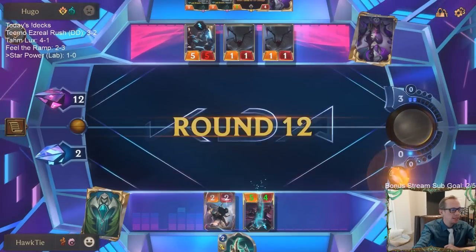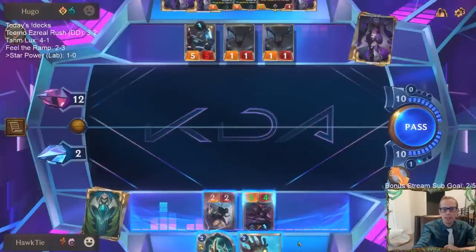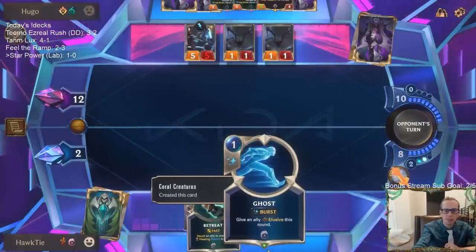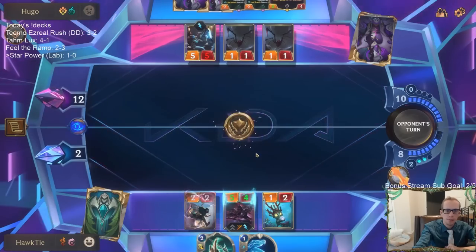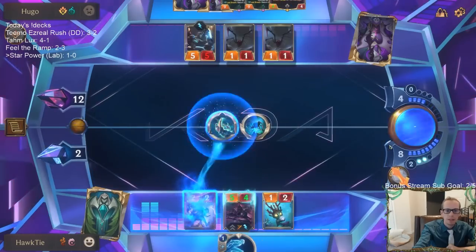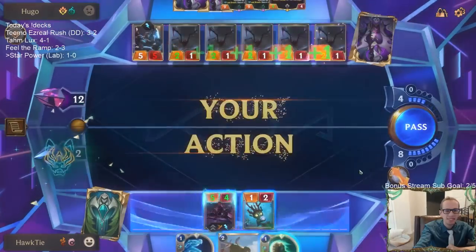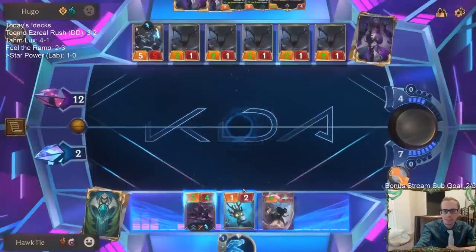Let's get some hype in the chat, it is Boot's birthday! Happy birthday! Wow, what a card — Ghost, give this Elusive. That could be good. You're not old, you're wise — there's always a way out.